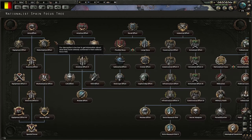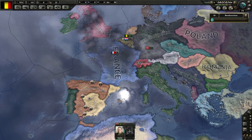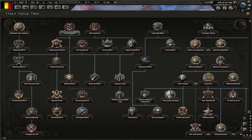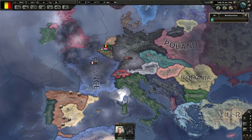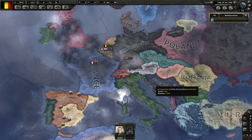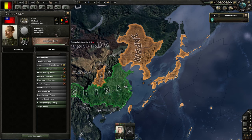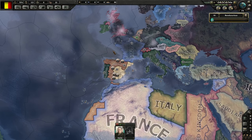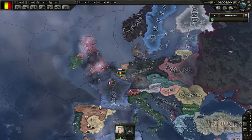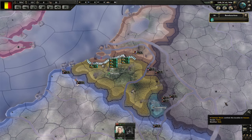Does Spain get their own focus tree? No, they're generic. I'd say Spain would have to get one in a DLC. Poland did. Then it's just the majors after that — Italy have their own. Who else? They'd probably do Sweden for obvious reasons, maybe Austria — they always get eaten but playing as Austria might be fun. Maybe China — they're the same as us, generic tree. Canada and Australia would be fun with their own trees. Give Australia a fascist side where they have to invade New Zealand or something.